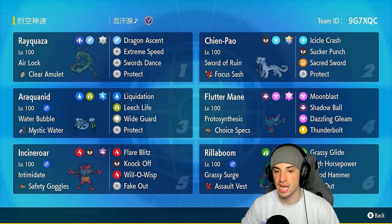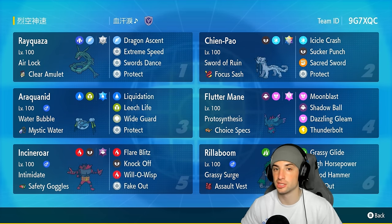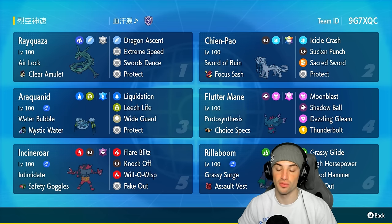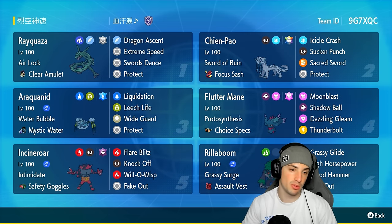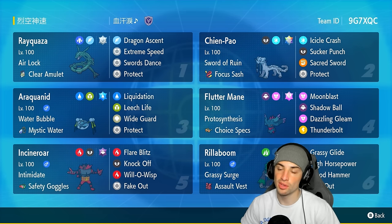The other four Pokemon on the team are pretty meta-standard. We've got Choice Specs Fluttermane for big-time STAB special attacking damage, Rillaboom for fakeouts and terrain control, Incineroar for physical attack drops and fakeouts, and Araquanid as a great Wide Guard user that thrives in Trick Room — so if we're going up against any Trick Room team, we're bringing Araquanid.